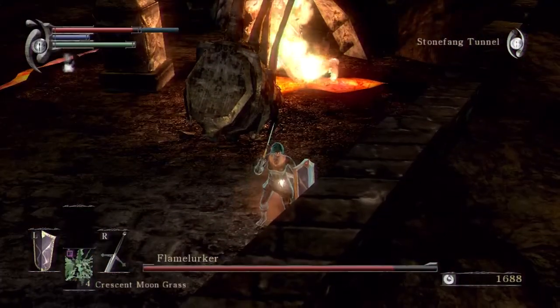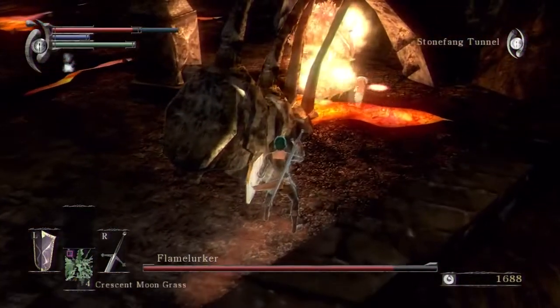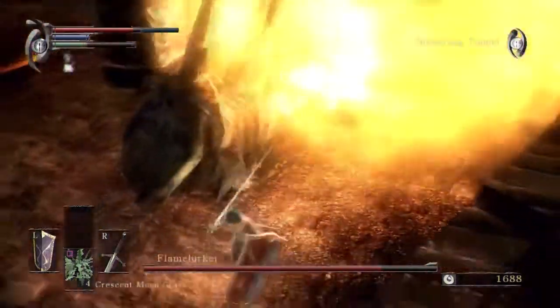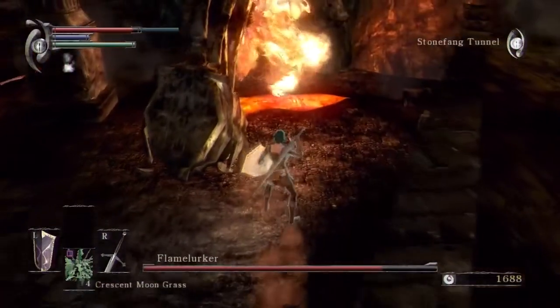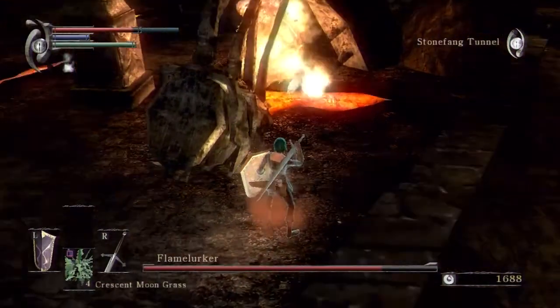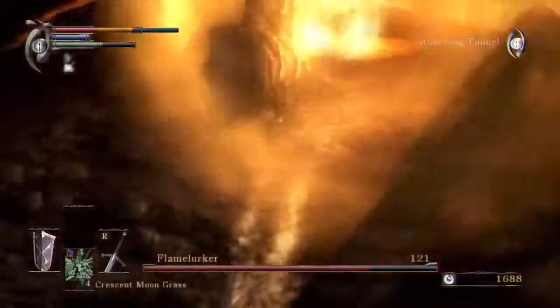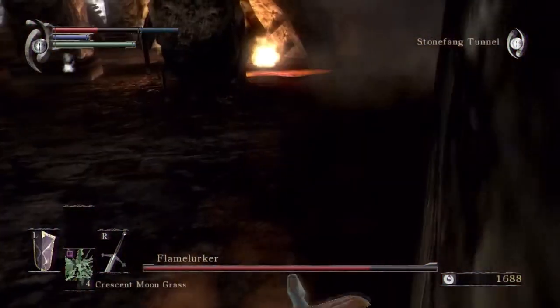Towards the end he likes to start spamming abilities, so you can count on that. He does have a tendency to back up and sort of run away, giving you enough time to breathe. The exploit we're using today is the spine bone right here, that you can kite him around.